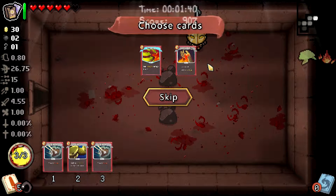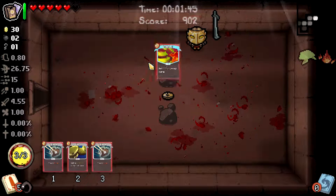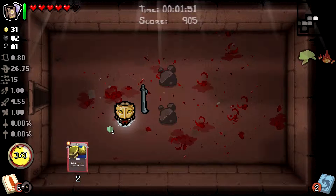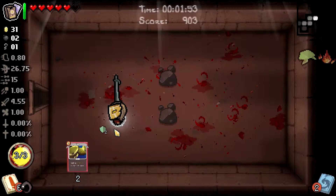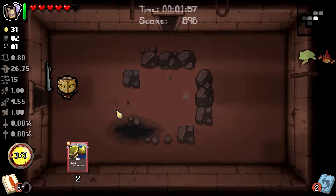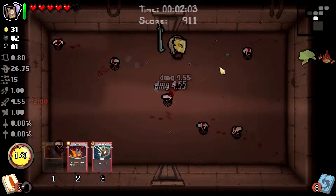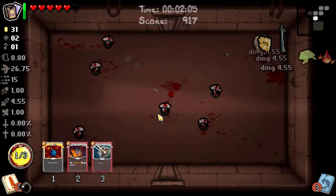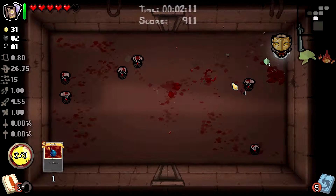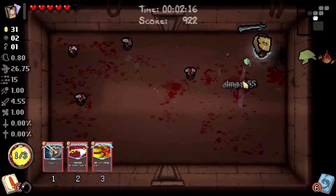Deal strength damage six times or gain three energy — I'm just gonna take that one, and I'm gonna do my cards. They just give you defense, which should stop one attack. They unfortunately do not last a room it seems. All right, let's go. I'm gonna heal up, use a bomb, and draw some cards.